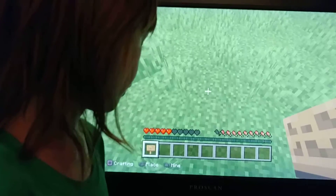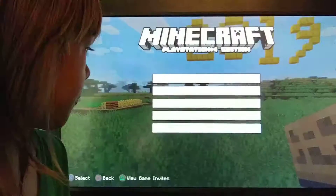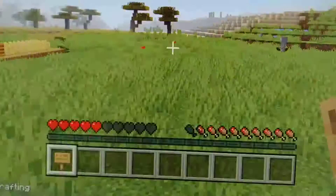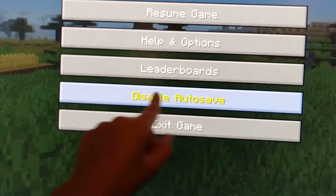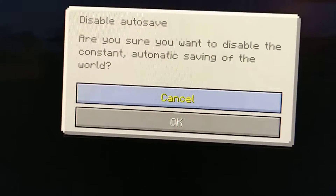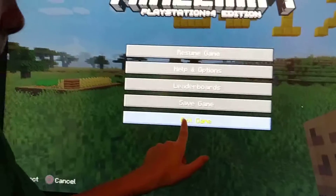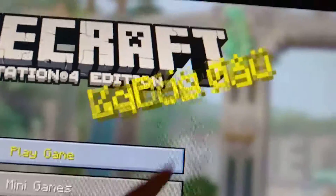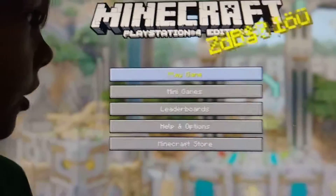I'm going to show you everything, so I'm just going to quickly exit my game — but first I'm going to save it. If you want to save your game, press this button right there, it'll get you to this menu. Go all the way down, press X, then go down one and press X again, and it saves the world. Then press X on that and keep pressing X on the bottoms of everything.